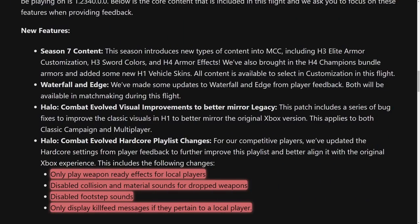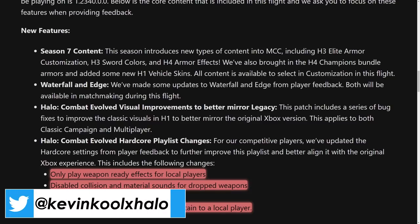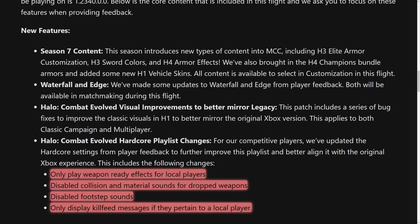It wasn't just campaign that got some love — multiplayer got visual upgrades as well. On the map Hang'em High, the ground and walls look pretty flat in the old version, but switching to the flight version, the depth and color really come through, mimicking the original aesthetic. CE also got four gameplay changes: weapon ready effects only play for local players, collision and material sounds for dropped weapons are disabled, footstep sounds are disabled, and kill feed messages only display if they pertain to a local player.